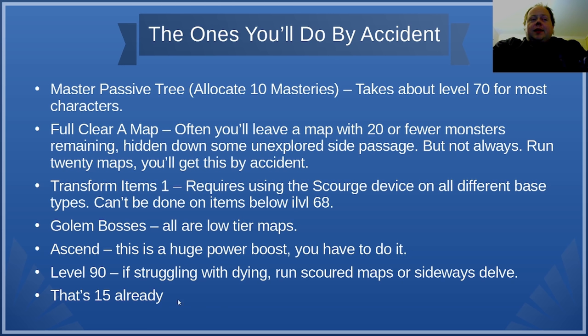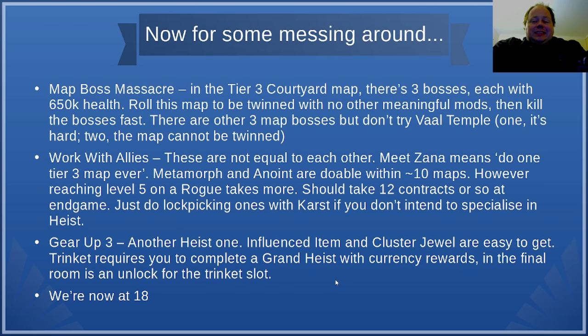So that's 15 of 24 challenges done already. Let's talk about ones that require a little messing around. Map Boss Massacre requires you to kill six map bosses within 10 seconds. There is a map in tier 3 called Courtyard that's quite good for this challenge — the bosses are relatively easy, they only have 650,000 hit points, and there are three of them. To get six, roll the map using Alteration Orbs until it has only the Twinned affix. Then go through Courtyard, get to the final boss room, and you've got about four million hit points worth of bosses to kill within 10 seconds.